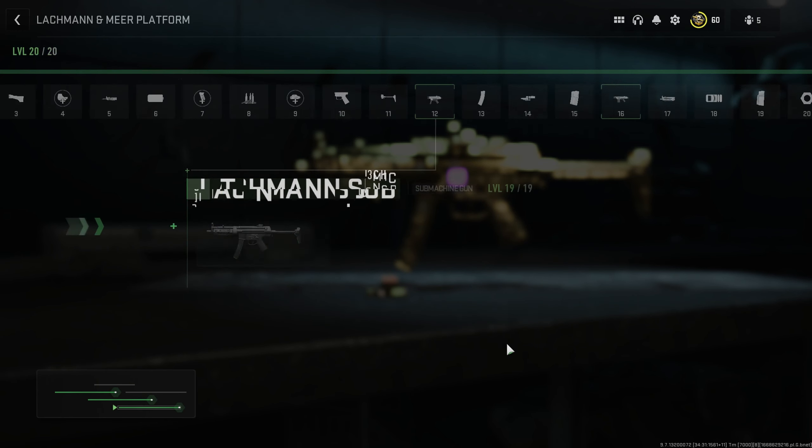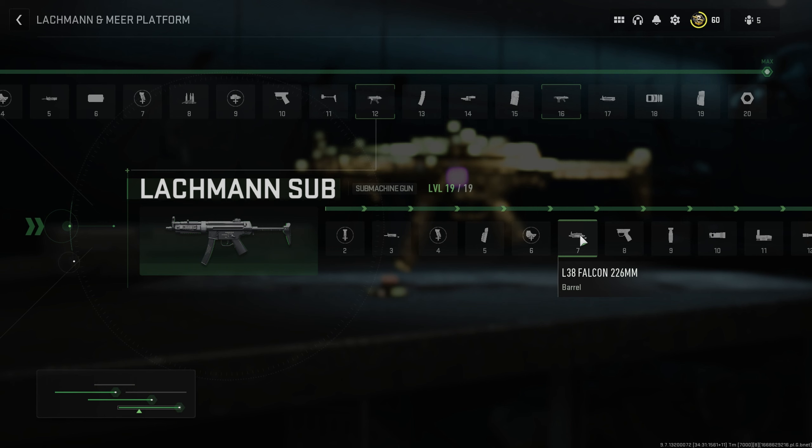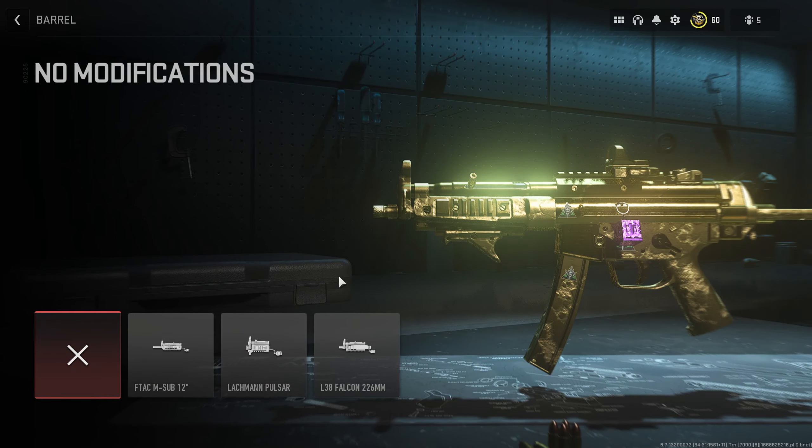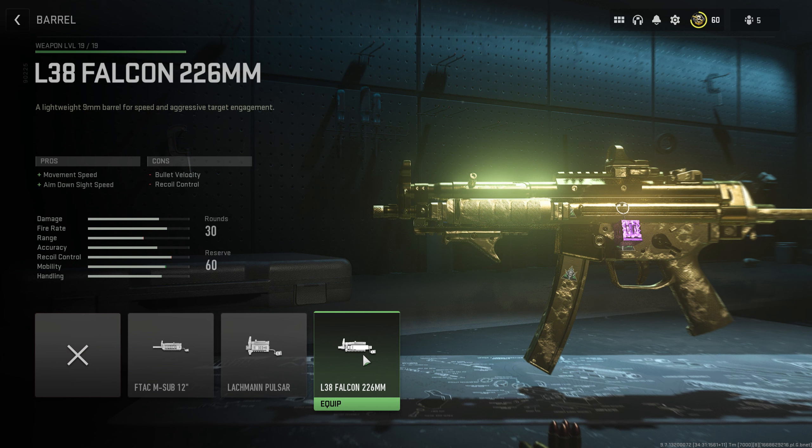At level 7 you unlock the L38 Falcon 226 millimeter barrel. This barrel is highly recommendable — it gives you better movement speed and helps your aim-down-sight time, all at the cost of bullet velocity and recoil control. At the ranges you should be using the Lachmann Sub, those tradeoffs really should not be a problem. So at level 7, put on the L38 Falcon 226 barrel.